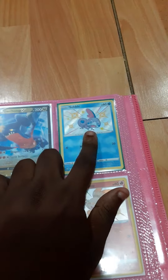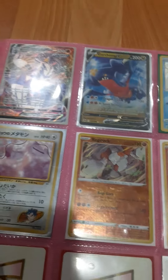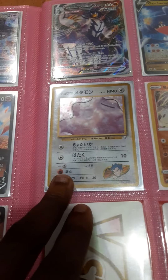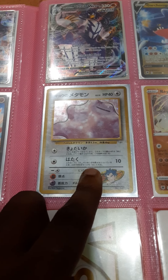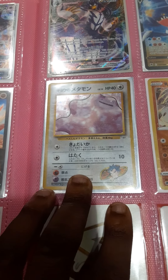Shiny Sobble on the top — it has like a purple hue. It's a really nice shiny. And my first ever Japanese Koga's Ditto. I'm very happy about this because I didn't even know he actually had a Ditto, but it's actually a good thing that he did. Then we have Regirock and shiny Scorbunny.